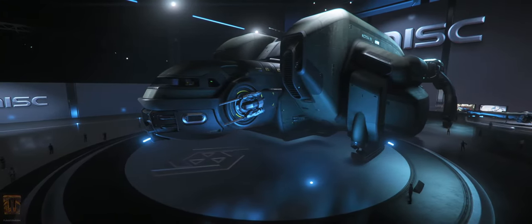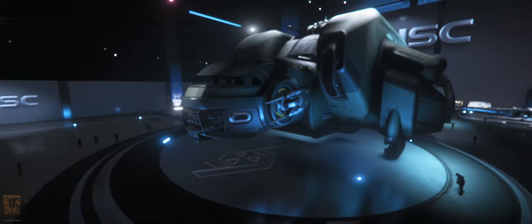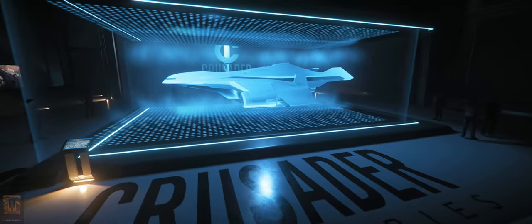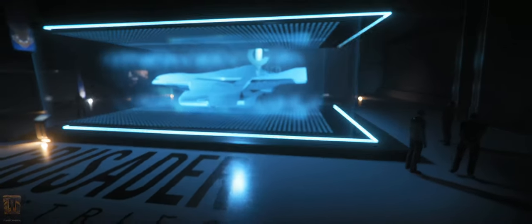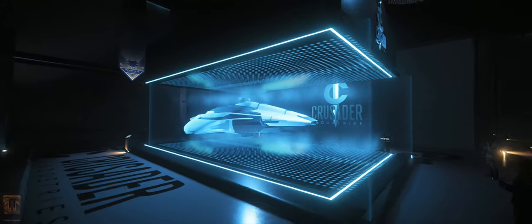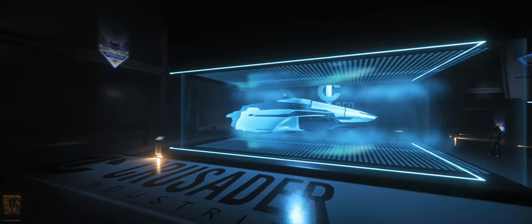The Starfarer Gemini is a militarized version of the Starfarer with heavier armor and missiles. The Hercules C2 is a cavernous hauler with powerful VTOL thrusters. The Mercury Star Runner is a data runner and hauler, with hidden compartments for keeping things on the low.